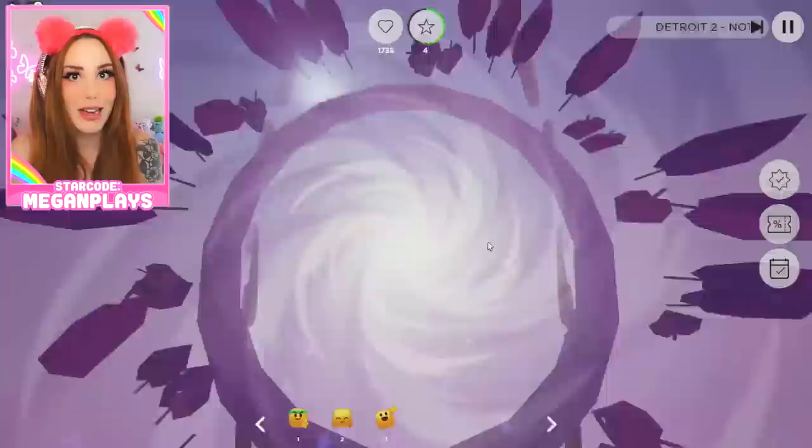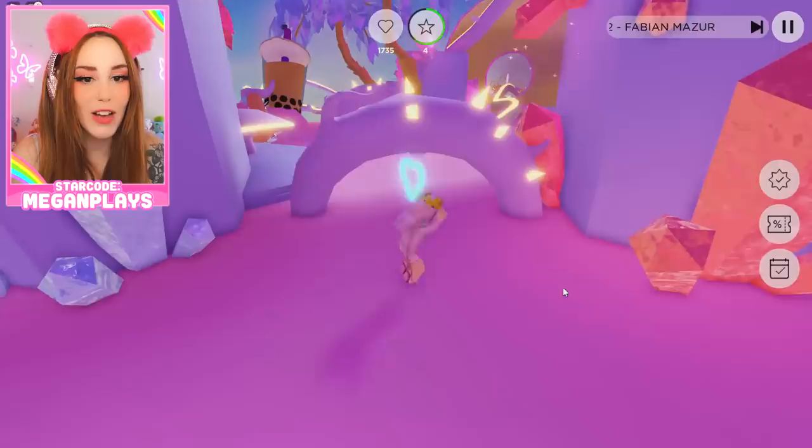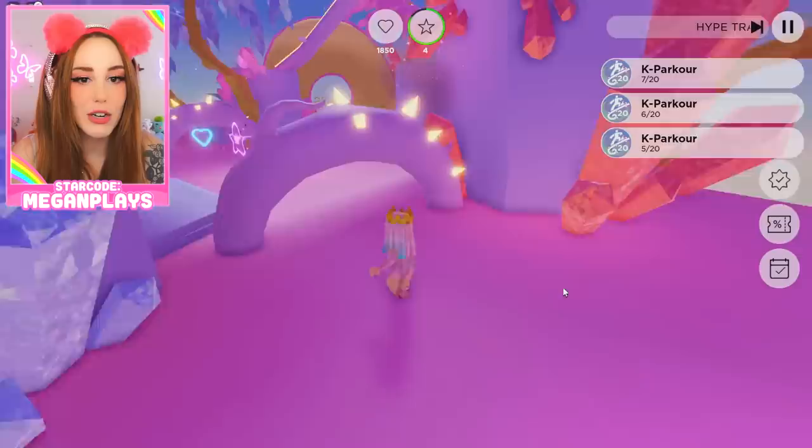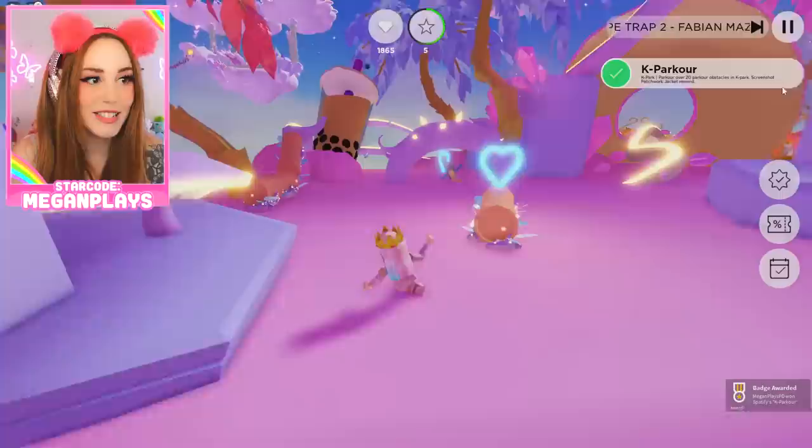Let's hop up here and find a track right here, just like this. You can just keep going back and forth if you really wanted to. You just hop on mushrooms, you slide on these logs. I'm getting them by just going under this branch — just back and forth. And it's done. We got the screenshot patchwork jacket. And that is it for the Spotify game.